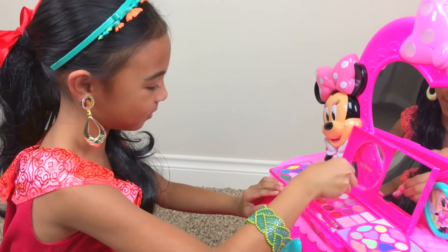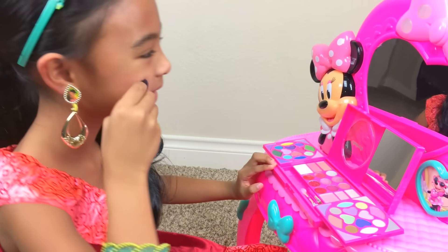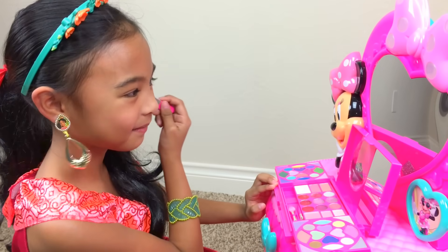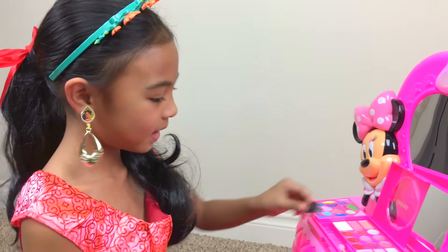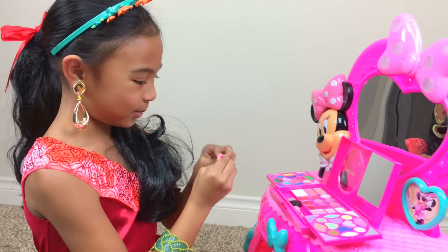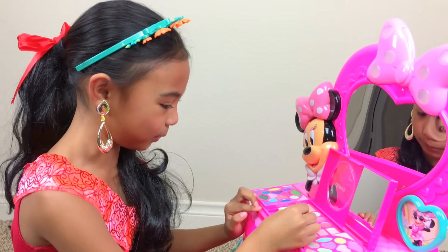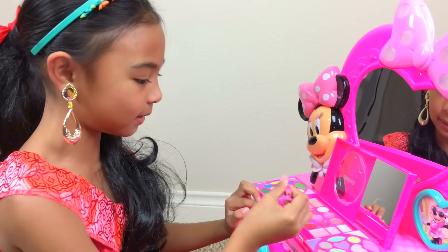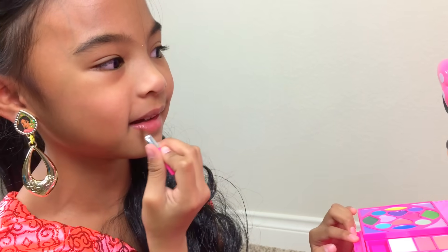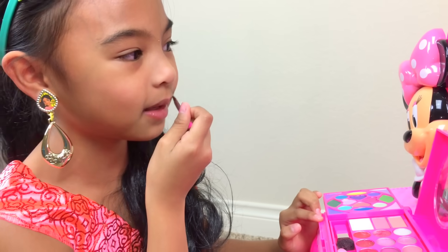Let's do some makeup. I want to do blush, so I have this pink one here. Wow - I can actually see it! Yay! Now I want to do the lip gloss. Oh, this red looks pretty, so let's do it. Wow, it's really glossy - that's good! Oh, shiny! I need some more - it looks so shiny and that's what I like!